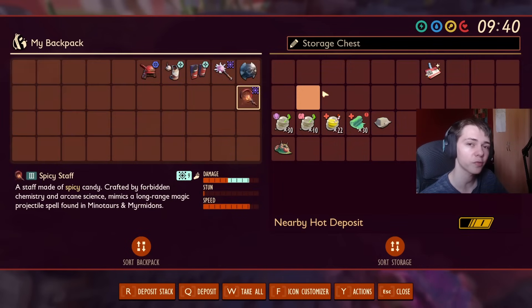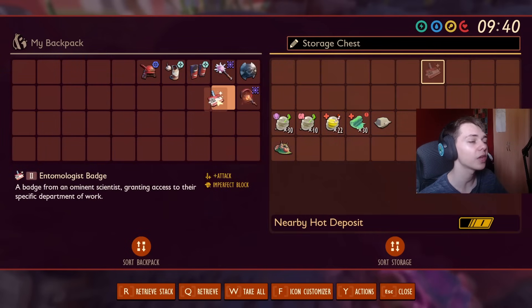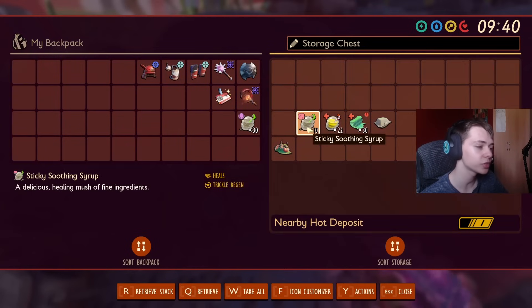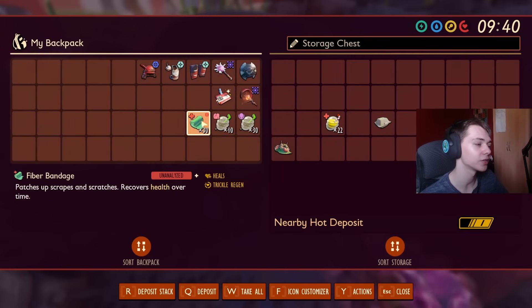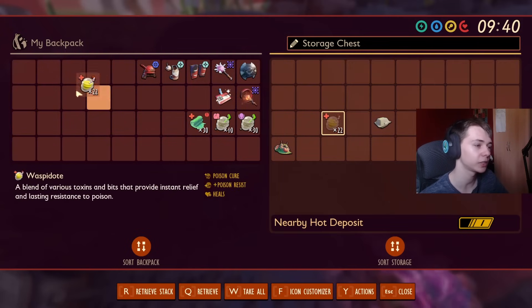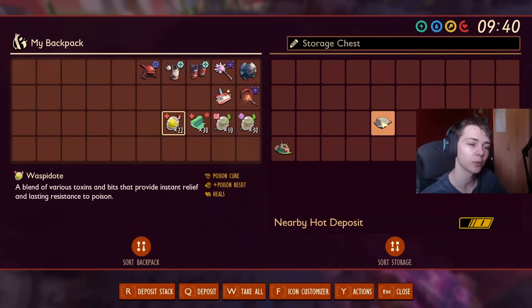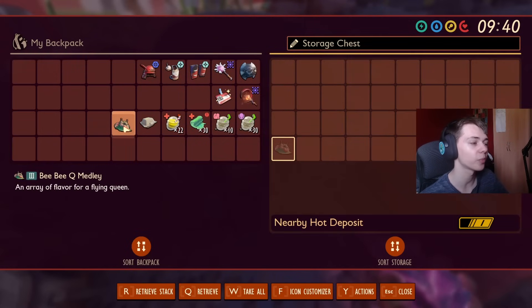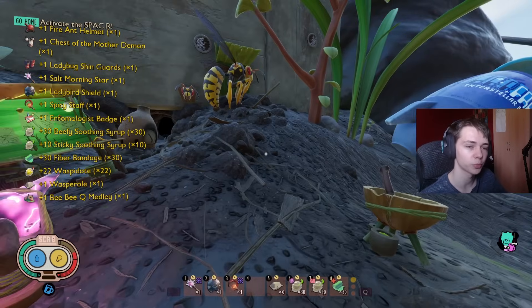We've gone with a level 9 Spicy Staff — you'll see why we need this. We've gone with the Entomologist's Badge again, which means you can't parry during this fight, but you don't need to parry because of the build we're using anyway. In terms of consumables, we've got some Soothing Slop for healing, although you could replace this with Beefy Waspidotes. We have some Sticky Soothing Syrup for healing over time, as well as Bandages — they both do passive healing. We have Waspidotes to cancel out the Poison effect and a Wasp Roll to give you Poison Resistance. We also have the BBQ Medley, which you're obviously going to need for summoning the Wasp Queen.